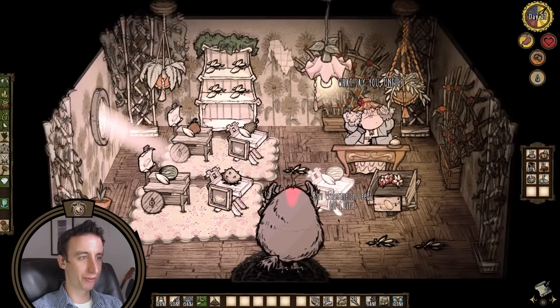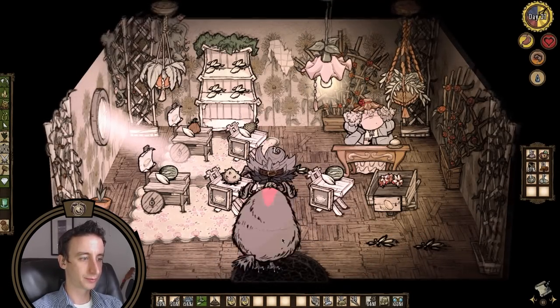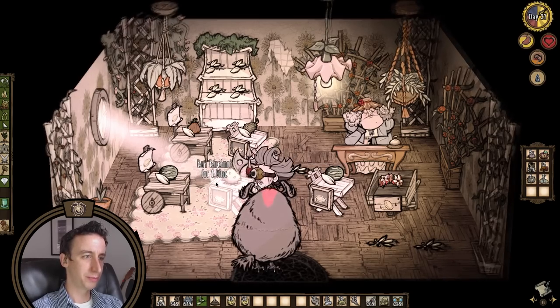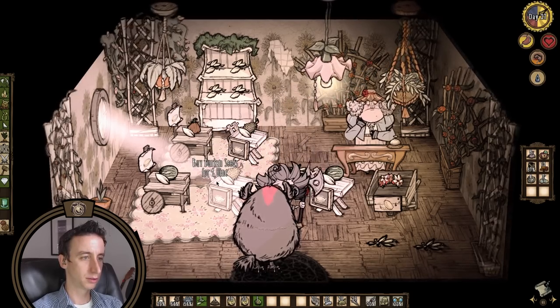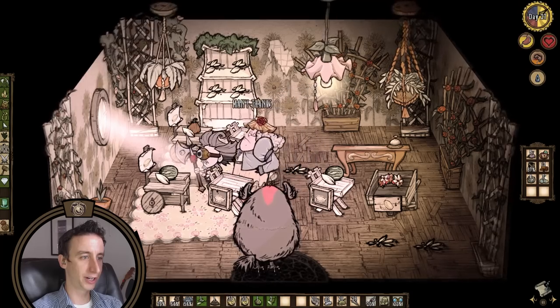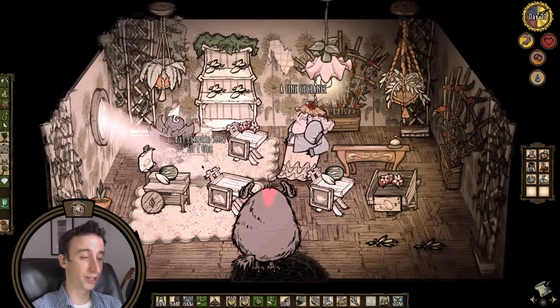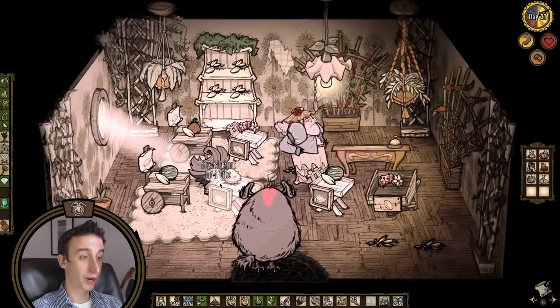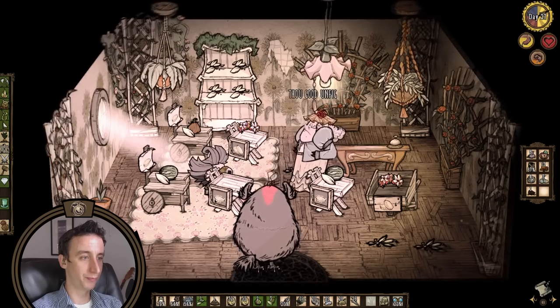Once I get my thumper farm up and running. We can buy the birchnuts. Pine cone! I'm just going to take this off so that I don't accidentally destroy you. Birchnuts — good. Pine cone! Thank you! How about another one? Nope!